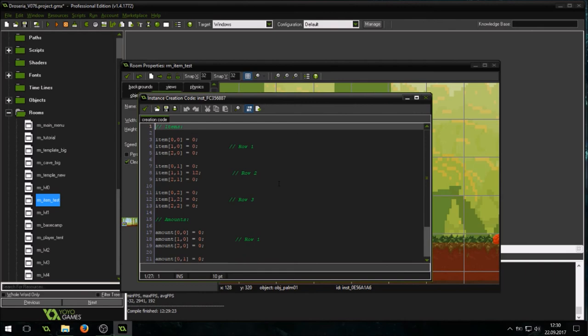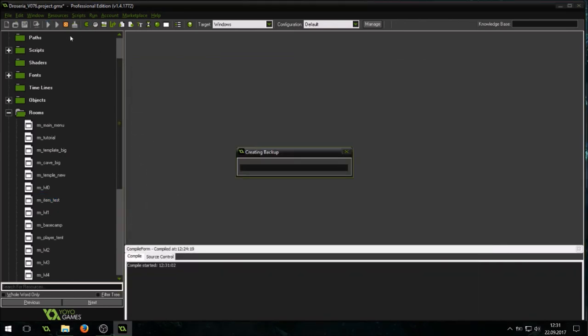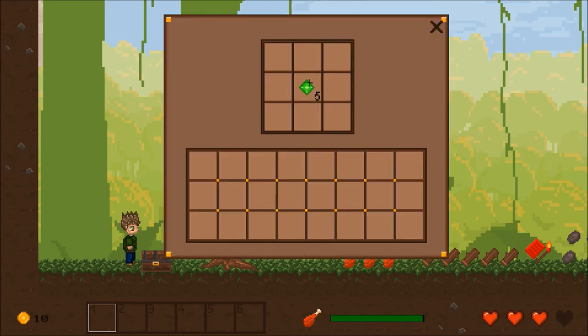Each item I add to the game has a unique identification number, a short ID. For example, in row 2 of the grid at position 2, I have item number 12 which is the scepter. I can easily manipulate this number — putting 10 gives the emerald. Down here we have the amounts; I can put in a 5, so that slot should now contain 5 emeralds. Let's test it out — alright, it worked! We have 5 emeralds in the second row of the grid at position 2.